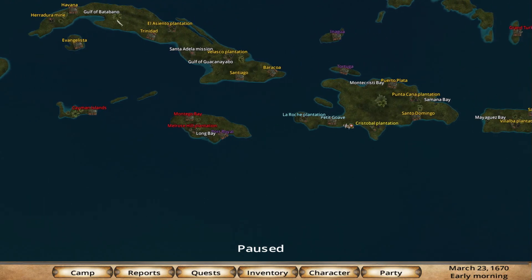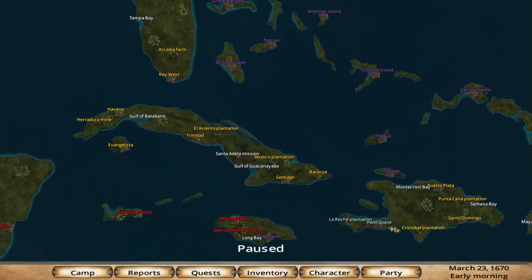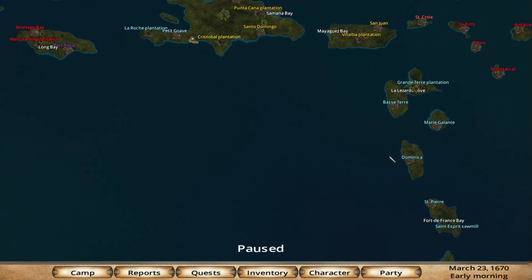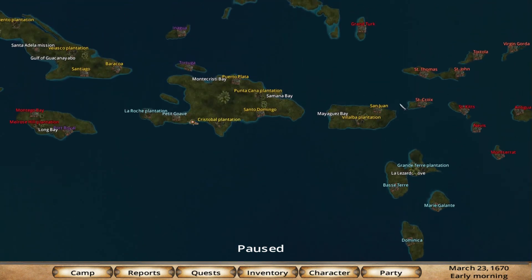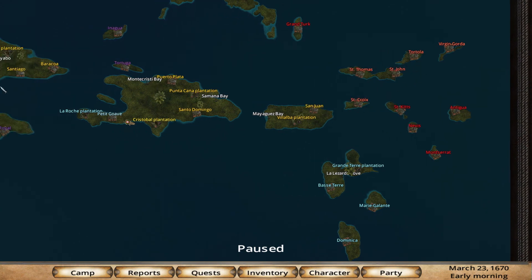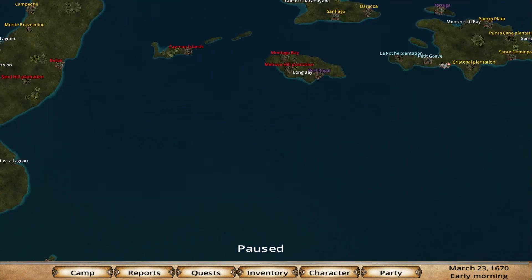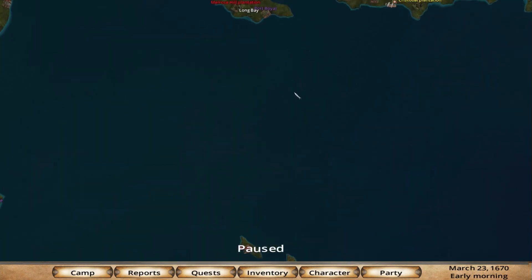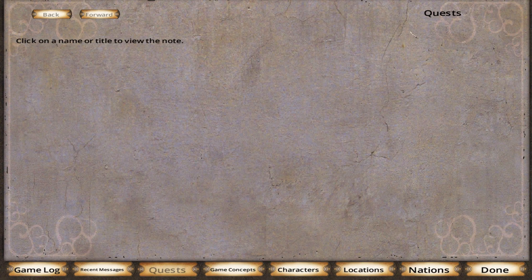Hispaniola is, I believe, what is now Cuba — I don't want to go there. That's part of the Netherlands — St. Croix, St. John, Tortola. It's 1670. Aruba, Curaçao, Bonaire — there we go, that's super. Let's look at our quests — we don't have any.